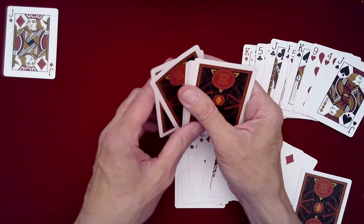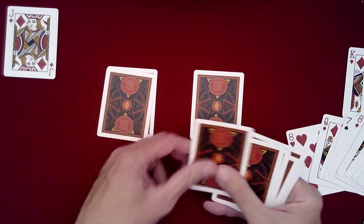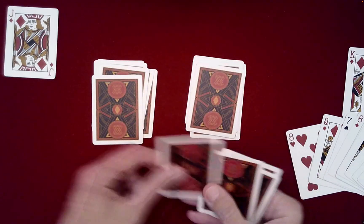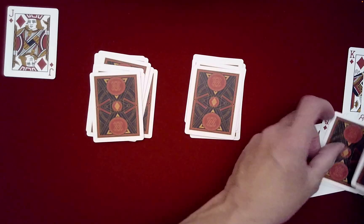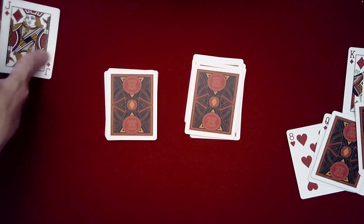That puts their card out of sync with the alternating pattern. So when you deal left, right, left, right, their card will be the only one in its packet that has opposite parity — the number of letters in its name. As we saw: Three of Diamonds — 'three' has five letters, while all the other cards around it had four. It's immediately clear which card must have been the spectator's card.